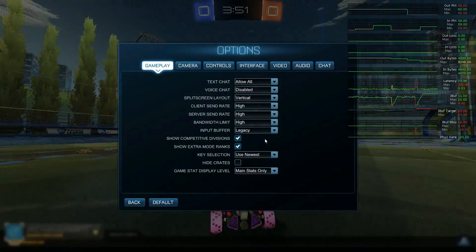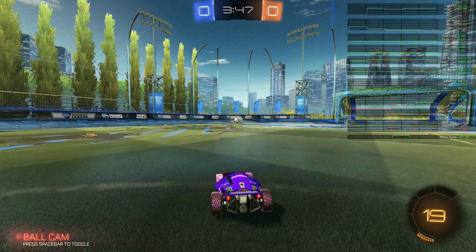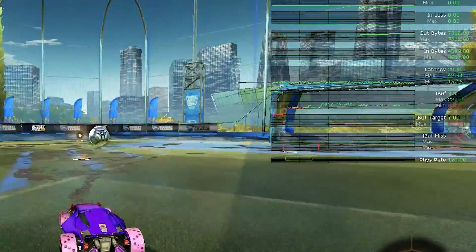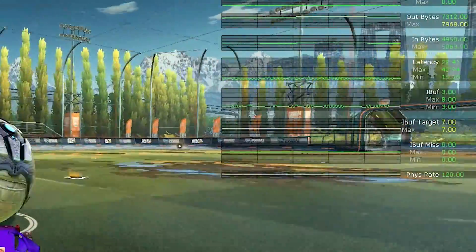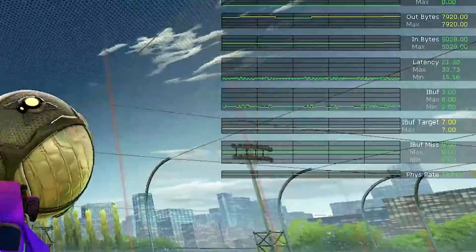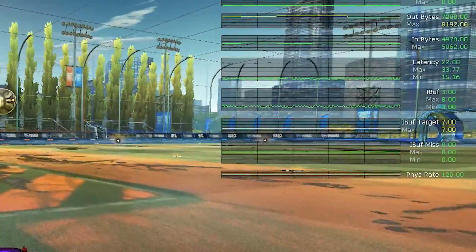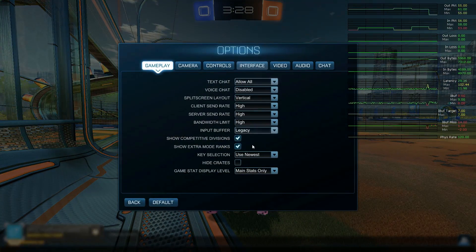What you can do to reset this is go into the options menu, change your input buffer setting, and change it back to whatever you wanted it to be. You'll see that the input buffer target is now 7 immediately and the iBuffer is 3. It will go down on its own but it takes a while. If you toggle those settings, you can instantly go back down to the iBuffer target.